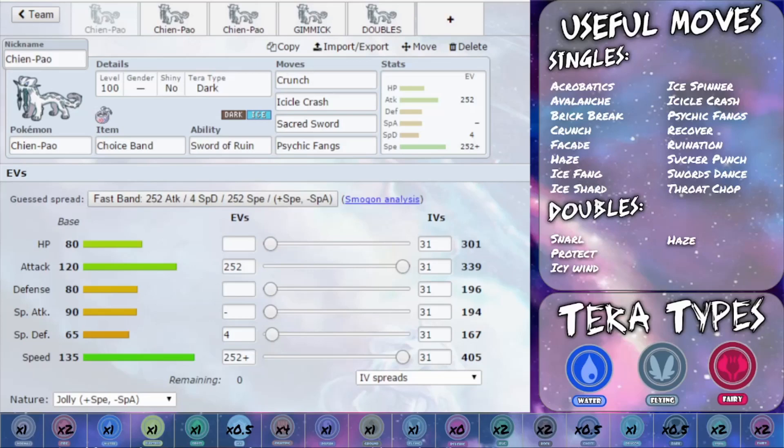Hello my Wolfpack, welcome back to another episode of our Pokémon Competitive Guide videos. Today we're covering Chienpao — not quite sure how to say it but I'm going to say Chienpao. If I'm wrong, please correct me in the comments below. This thing has been showing so much capability in any kind of battle — it's got a huge attack stat and a huge speed stat, which realistically allows it to do a lot of different things.